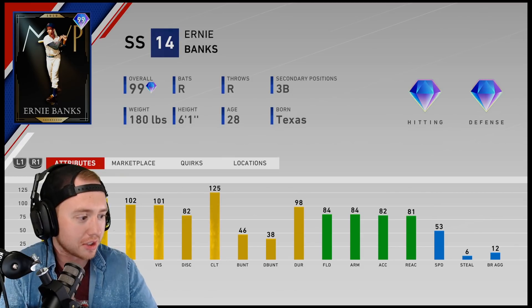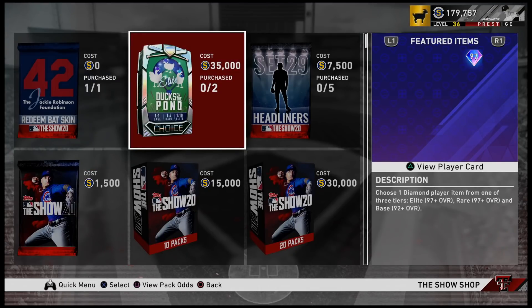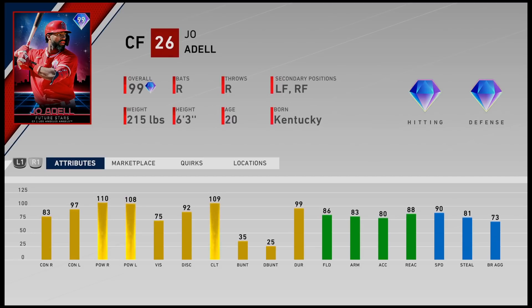In addition to that we have the Ducks on the Pond pack. We have Ernie Banks at shortstop — he might be the best shortstop in the game right now, he looks absolutely nutty. In addition to that we have Aroldis Chapman, and honestly this may be the best reliever we have all year. There are some good cards coming, but this is going to be one of the best relievers we see all year long — maxed-out per-nine, decent control, great outlier pitches. He has everything you need.